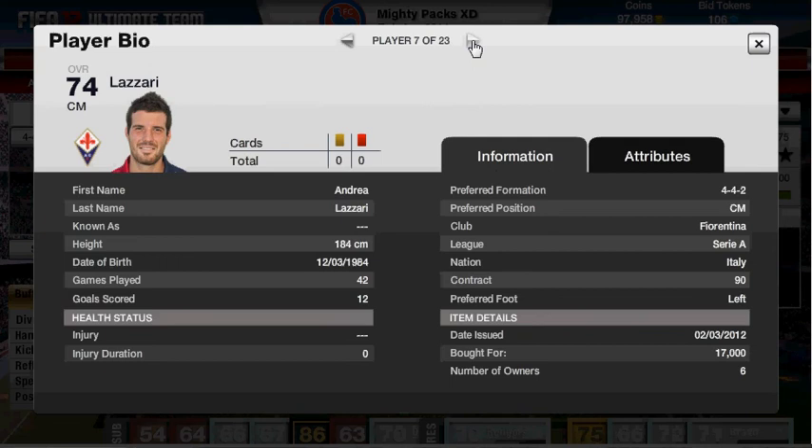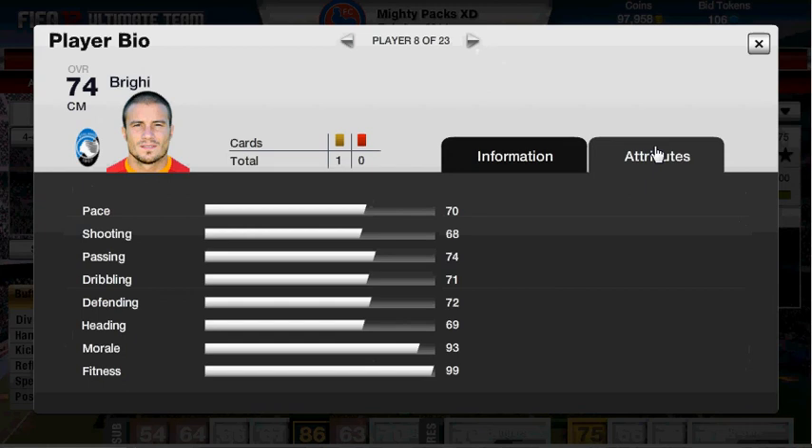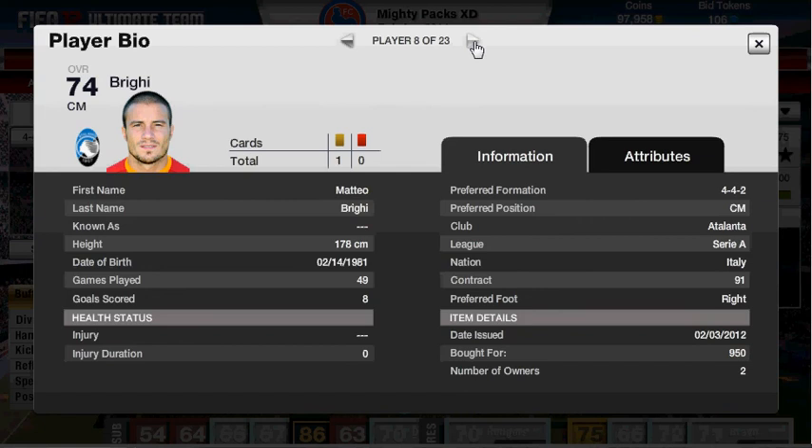The other centre mid is the most underrated player — people look over him and think he's rubbish, but he's amazing. His shot is amazing, everything about him is amazing. For 950 coins, that is just a steal. 70 pace, 68 shooting, 74 passing, 71 dribbling, 72 defending, 69 heading. His stats don't show it, but in game he muscles people off the ball. If you want to build a silver Serie A team or just a silver Italian team, get him — he's awesome.